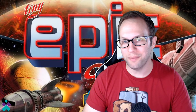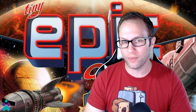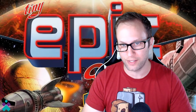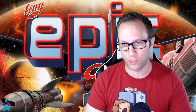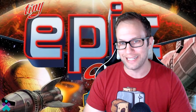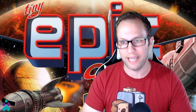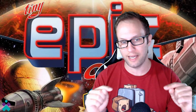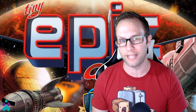Hey everyone, welcome to MeepleBits. Thanks for joining me today. In today's episode of Tabletop Simulator, we're going to go through the game Tiny Epic Galaxies. This is the official DLC available on the Steam Store — the cost as of this video is $4.99 US, developed by Berserk Games and Gameland Games. Links and descriptions are down below if this is the add-on you want for your next Tabletop Simulator game night.